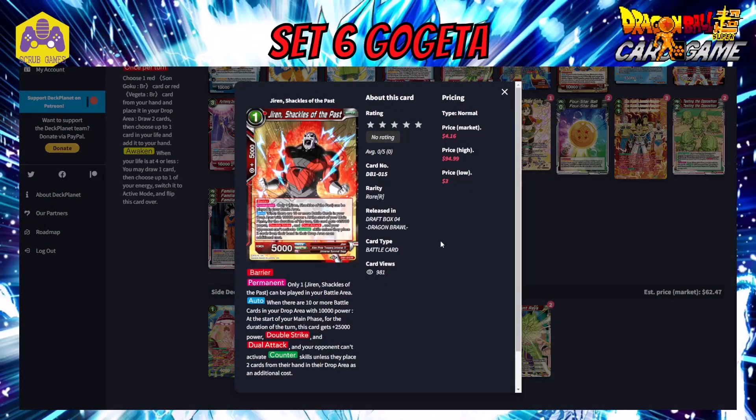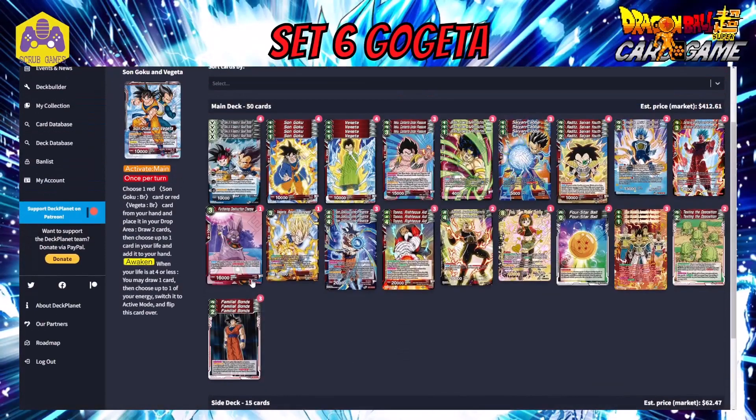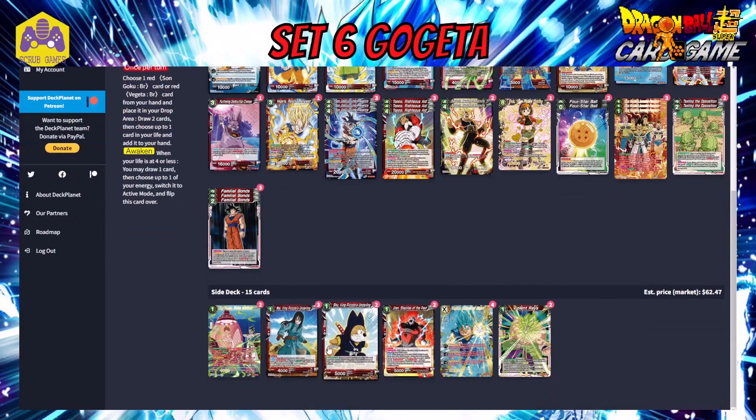We also have two Jiren Shackles of the Past. In this deck we've got enough 10k battle cards in the drop to fulfill the condition. It's a one-cost 5k battle card with barrier and a unique permanent: when there are 10 or more battle cards in your drop with exactly 10k power, at the start of your main phase for the duration of the turn this card gets plus 25k power, double strike, dual attack, and your opponent must place two cards from hand in the drop as an additional cost to activate counter skills. This is possible because we've got Vegeta, the skillless cards, and the super combos going to the drop. Having this on the board ready is handy — giving yourself a 30k double strike dual attacker at the start of your turn that puts a hindrance on your opponent activating counters is really useful for longer games. Then for long games we also have a different unison in the side: the Vegito unison.